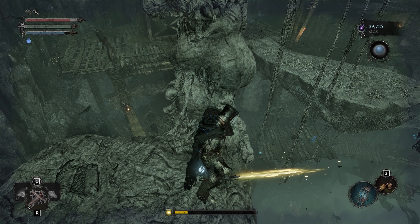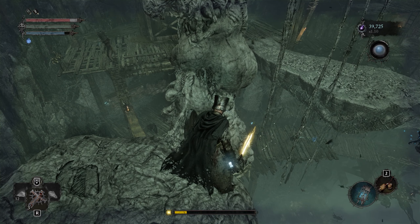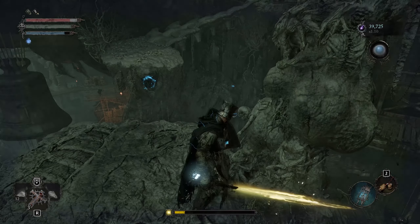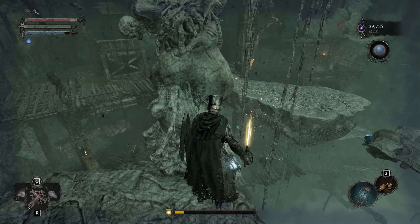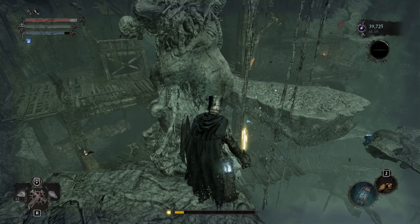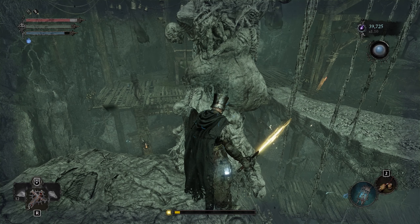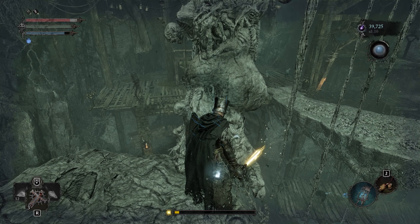You will have to wait about six minutes here for the eye to turn red. Once it's red, a boss will start spawning on that side. Once he's there he will not be able to reach you and he will die instantly. Let's check this out.